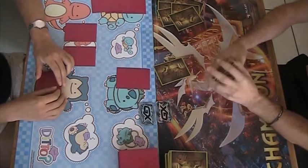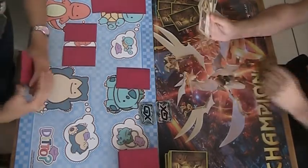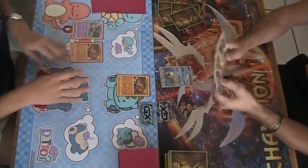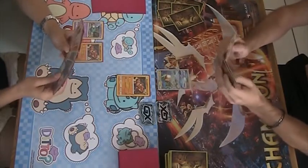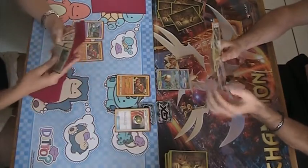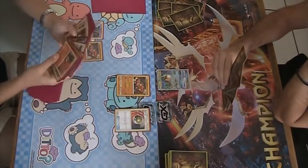Hi everyone, welcome to another episode of Nimbasa City. Today we'll be looking at a round 2 matchup of the Lyon France Cup for the format Sun and Moon to Celestial Storm. This was played in the summer of 2018. On our left we have Buzzwole Garbodor, or Buzgarb, playing against Vikavolt Rayquaza on the right.